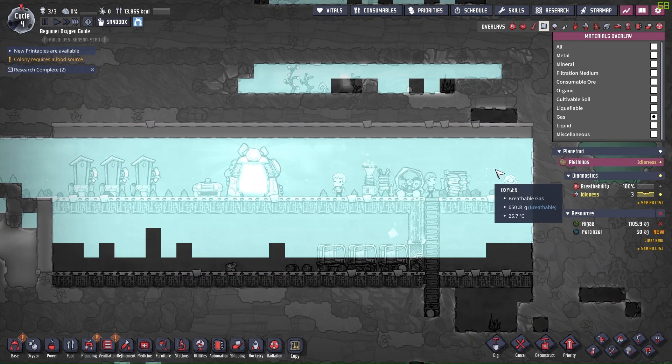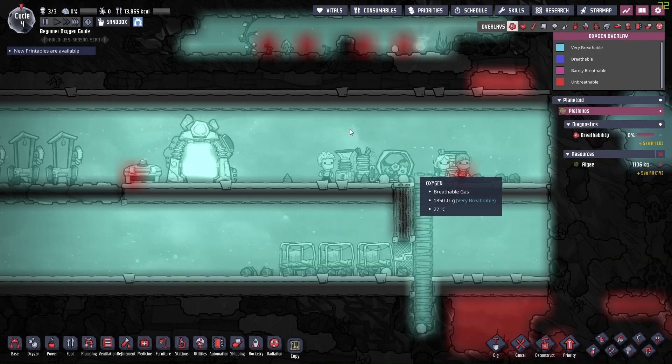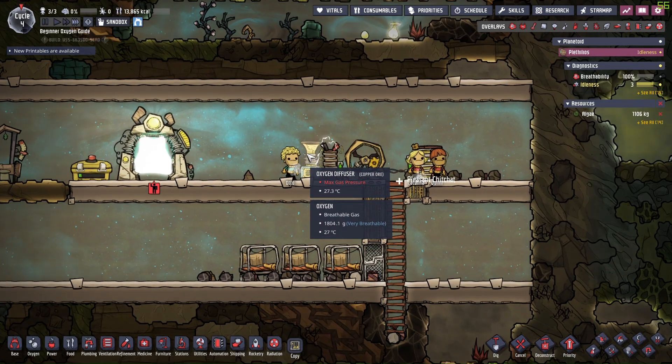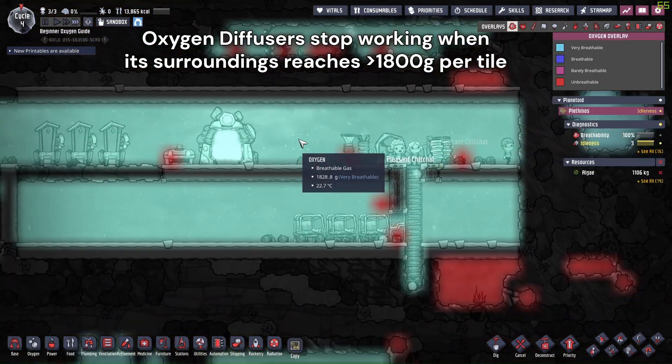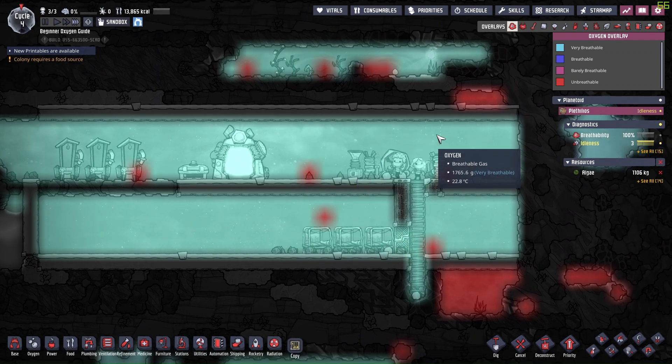There is another major cause that would halt the oxygen diffuser, which is when its surroundings reach max gas pressure — at least 1,800 grams per tile. If the majority of the base is very breathable and the oxygen diffuser stops working due to overpressured oxygen, this is actually a good sign.